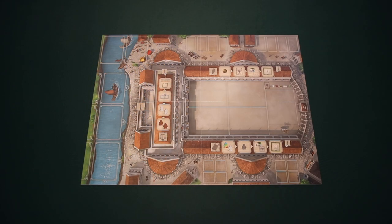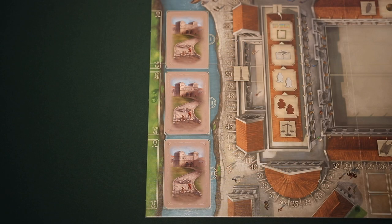To begin setup, place the game board in the middle of the table. Next, shuffle all the street cards and form three face-down draw piles of eight cards each. You can then place these cards on the designated spaces shown on the game board.